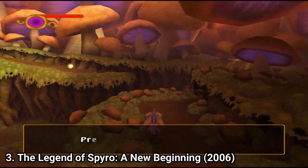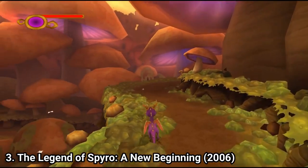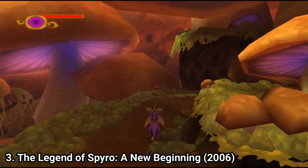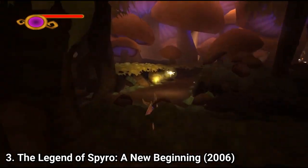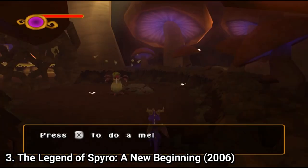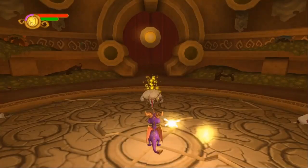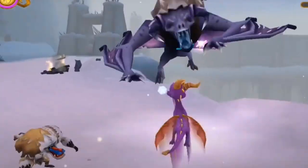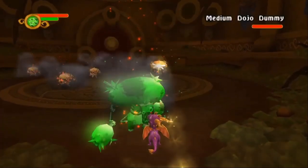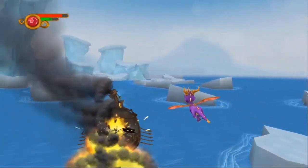The Legend of Spyro: A New Beginning is exactly what the name says — a new beginning. It's a Spyro reboot that tells the origin story of Spyro. If you're new to the series, The Legend of Spyro brings some notable differences: the gameplay isn't focused on platforming anymore but shifts its focus to combat. Spyro has a handful of moves including 4 different breath attacks — fire, electricity, ice, and earth. Though even if you get to breathe fire, it's not very effective — it's easier to just hit enemies. Breathing fire even drains your meter, so it's limited and you need to collect gems to fill it up again.